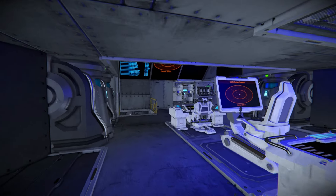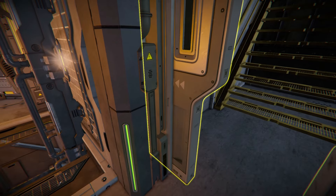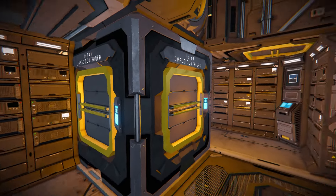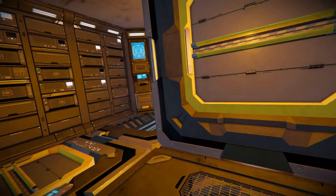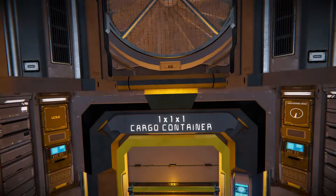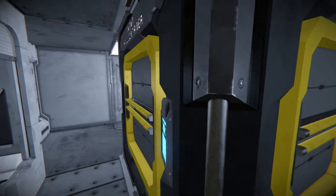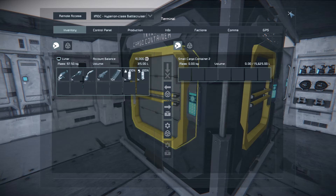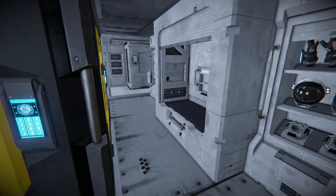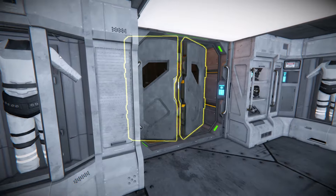Heading towards the bow, we've got cryopods. Down the stairs via a ladder shaft there's a server room with various programmable blocks, and cargo access — always useful. Heading up there's another server room, more cargo access. Heading down we have crew quarters with cargo access, so if you just need to jump into the inventory to grab something you can do that straight away. There's also a simple bathroom setup and a bed — pretty much all you need.